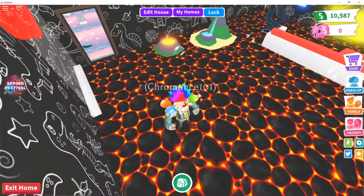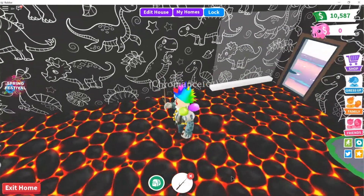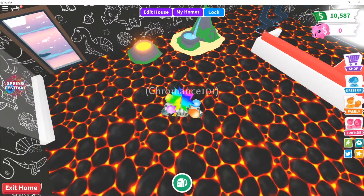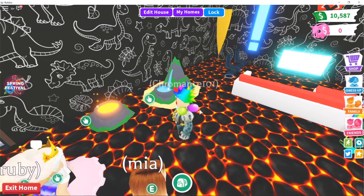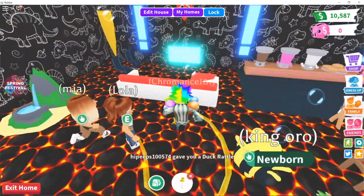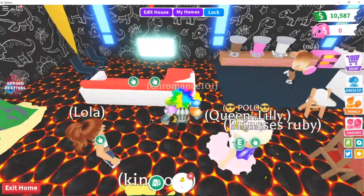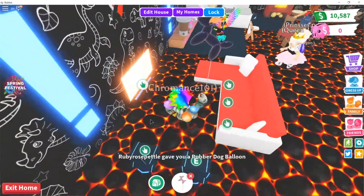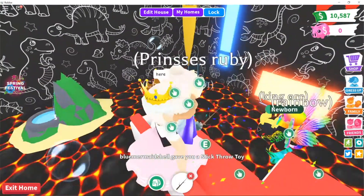Let's check out the kitchen slash living area. I decided to go with a lava theme and a dino wallpaper because I think that goes really well together. I also have a volcano food bowl and a waterfall water bowl. This is our couch — I really wanted a red and black couch, but I only saw red and white in the store. If anyone knows how to get a red and black couch, please let me know in the comments below.